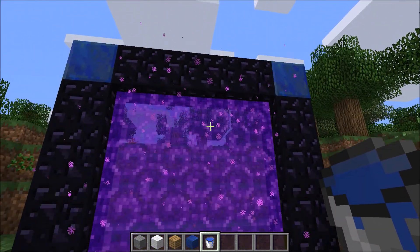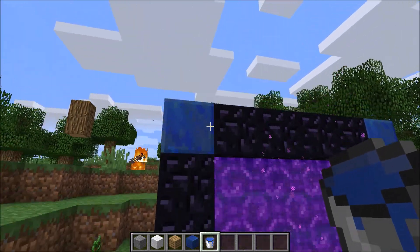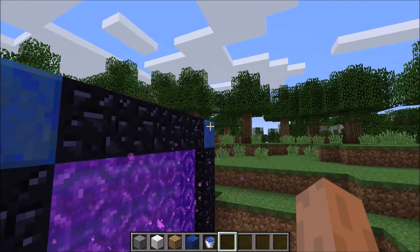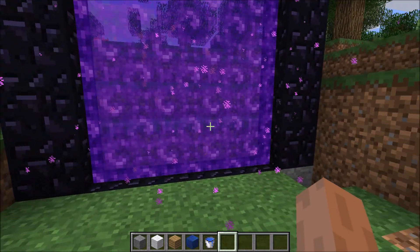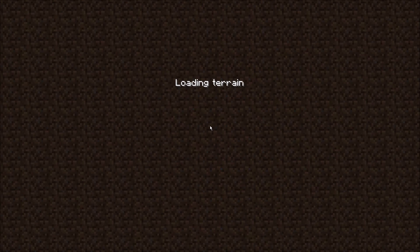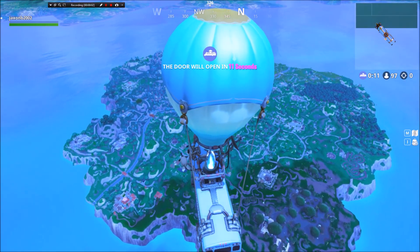And there you go. You built it. This is what it should look like. It kind of looks like the nether portal. But if you did it right, you should have lapis lazuli on the corners here and stone on the bottom like that. And all you want to do is enter the portal. As you can see, guys, I am in Fortnite.